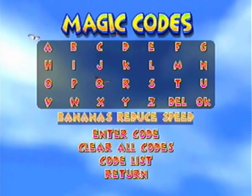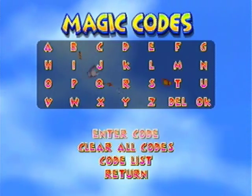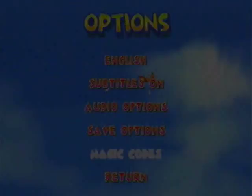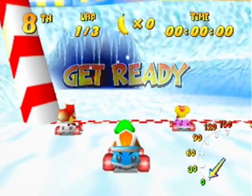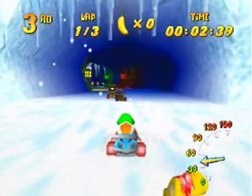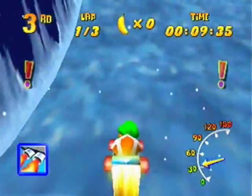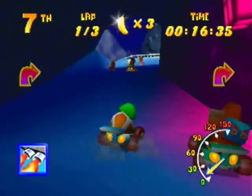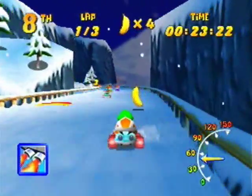Next up, Bogus Bananas. This one will make, instead of how bananas normally raise your speed when you get ten of them, they reduce your speed here, up to a maximum of ten just like the other ones. I think this one only works on tracks as well. I'll go prove it real quick. This might take a little bit to actually show off — I'll put on the speedometer here. You'll see that I'm around 60, just below 60 here. As I get bananas, they'll slow me down.